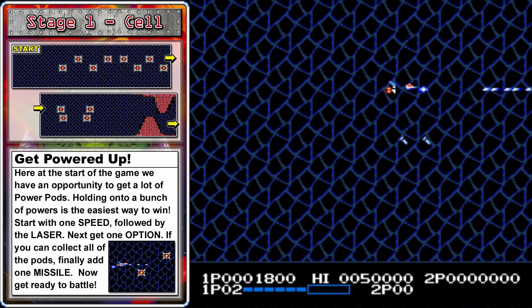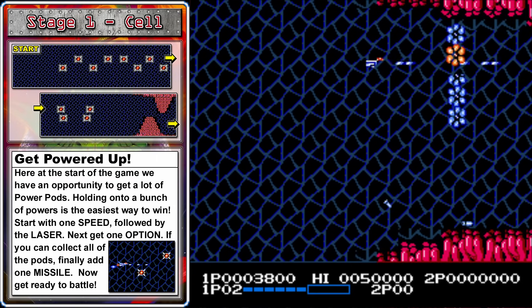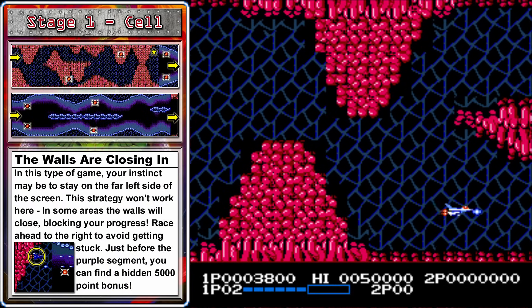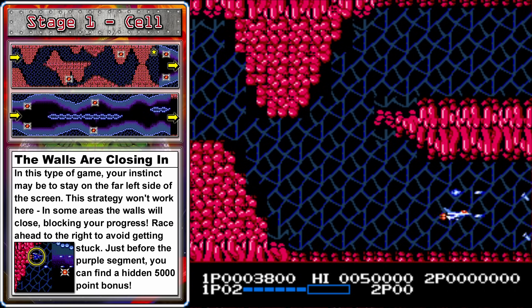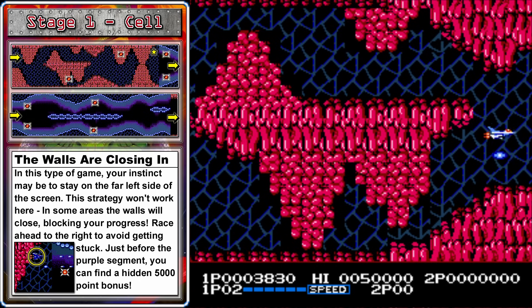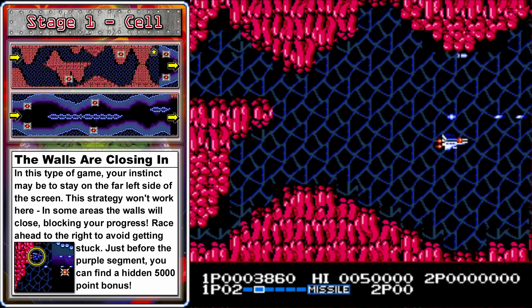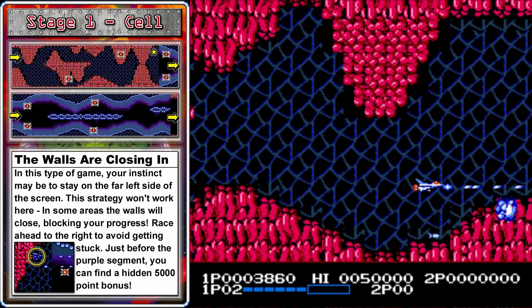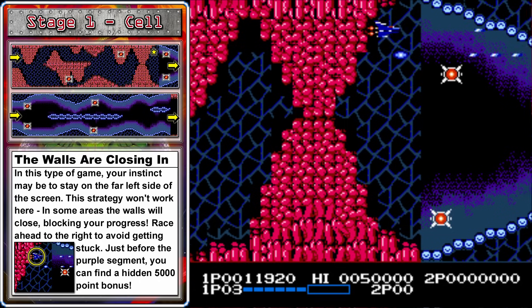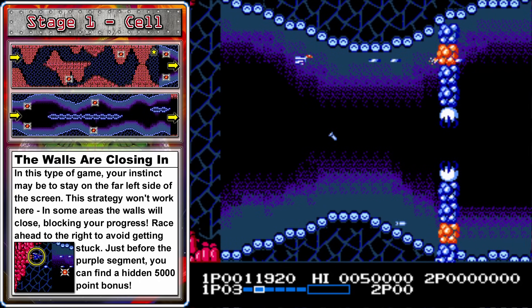Press A to spend the pods you find. I like to start with one speed upgrade, then get the laser — which is the fourth one from the left — and if there's enough after that, get one option and one missile. Down near the bottom there's an enemy that drops another pod, but after you collect it, quickly fly to the right to avoid the walls that will be closing in. Two arms appear here, and you'll need to quickly shoot through the orange part of at least one of them to get through before the walls close in. There's also some hidden bonus points near where the upper arm was — just shoot in that general area and you'll hear a noise if you get it.